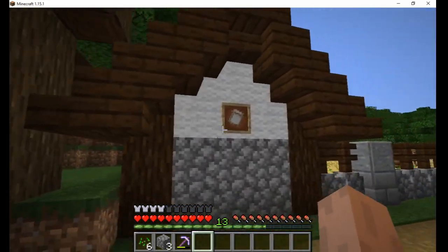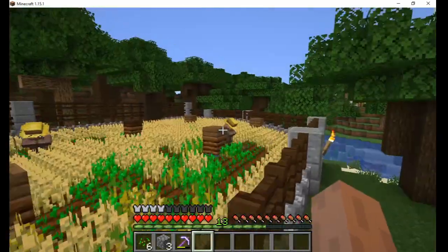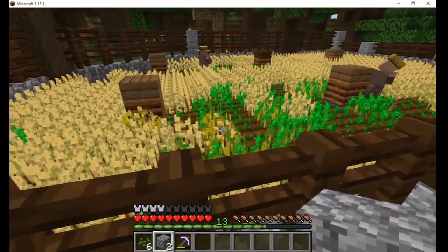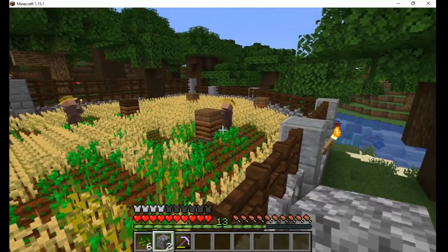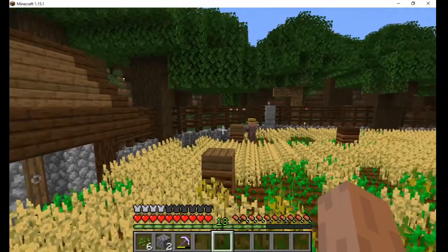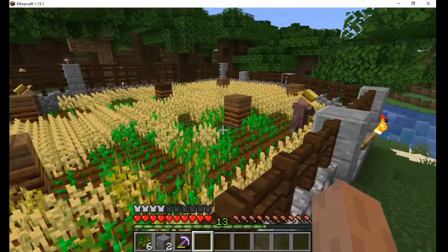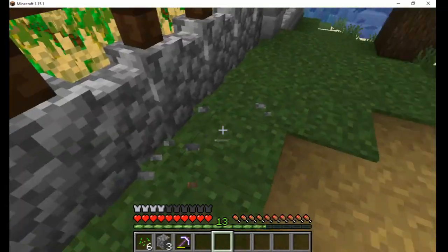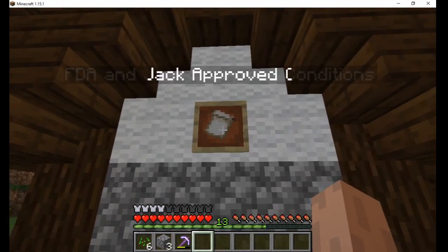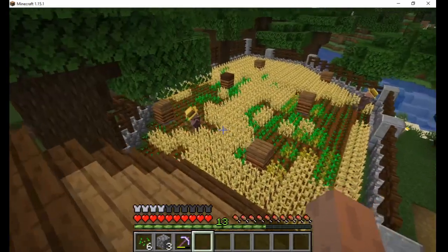Hello and welcome back! I've been very busy building this wheat farm on the Solitary Haven survival server. I have a couple farmer villagers who tend the field all day and can sleep in the little house at night. The farmers will leave the wheat and seeds on the ground once their inventory is full. It's then picked up by a mine cart under the ground and deposited into the water mill on the right.